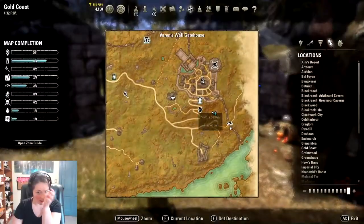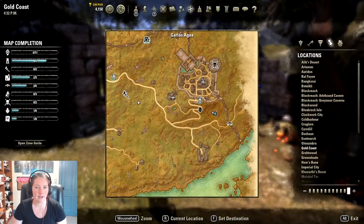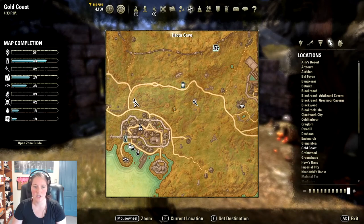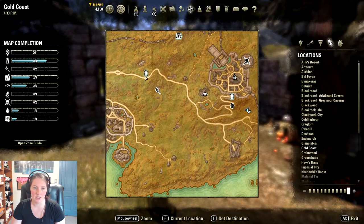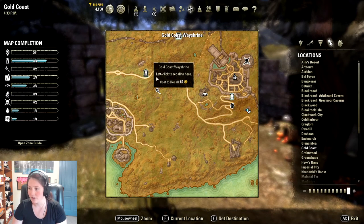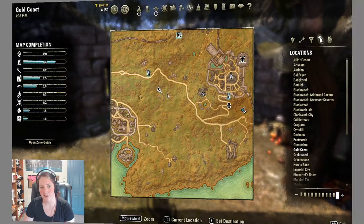So our next one — we for sure have a sky shard in each of these delves. We can make our way back and hit the guardless one right underneath the Gold Coast Way Shrine, and we'll make that one our next step.